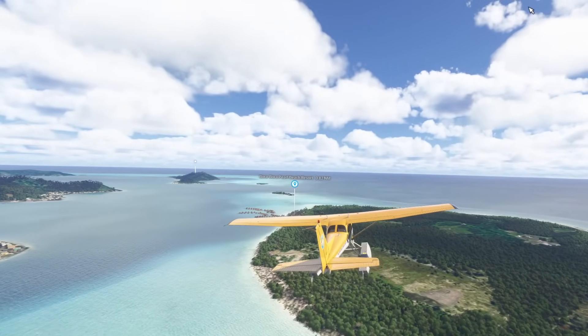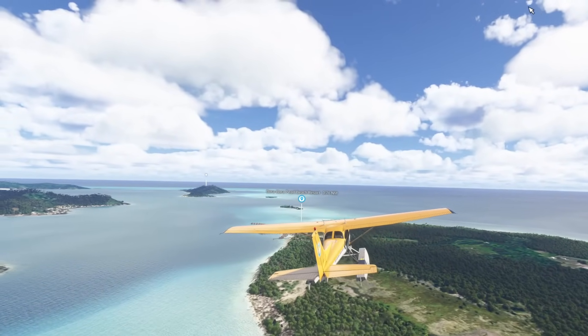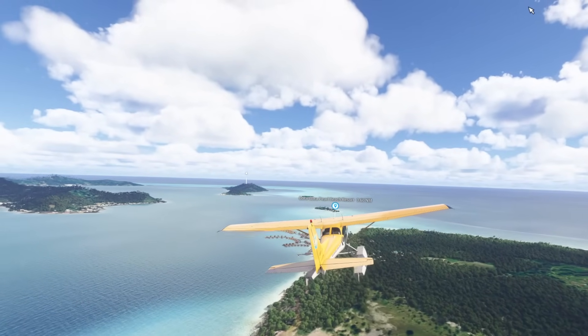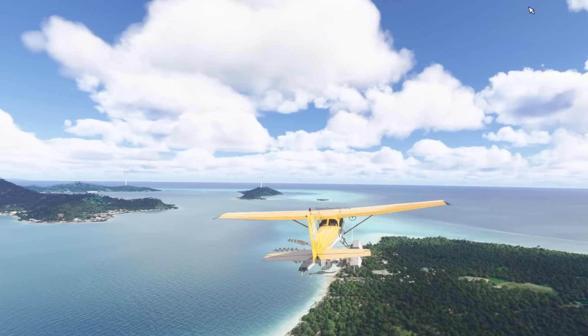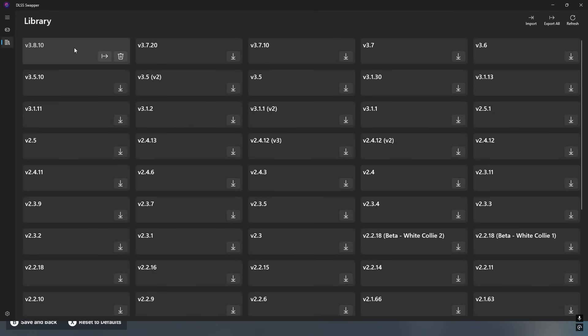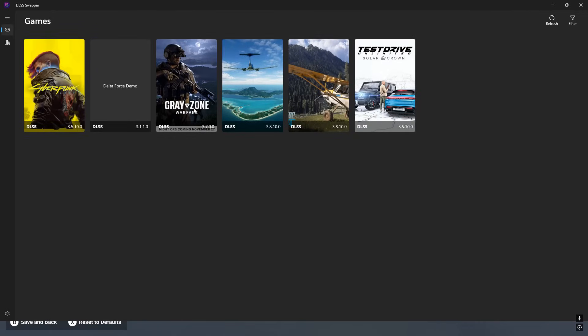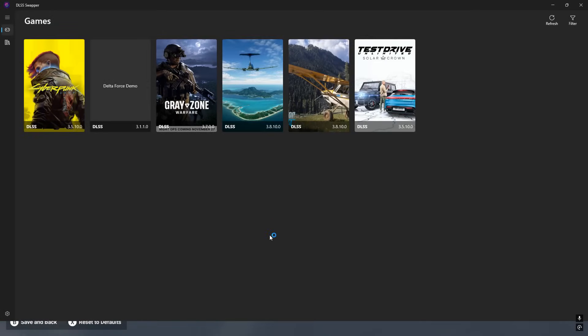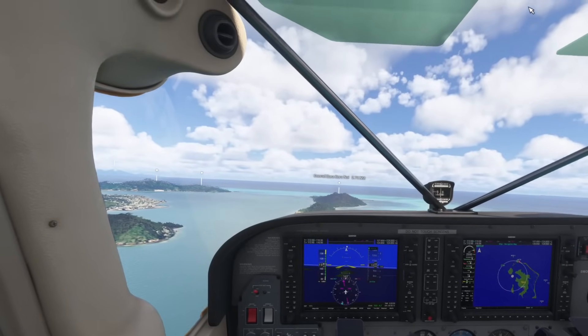For that you need to download the DLSS Swapper — see here on the screen. Basically what that does is it changes your DLSS file within the sim, and many other games as well. Once you load it up, it's a very nice little interface. Just download the latest version — in this case the one you're seeing on screen now — then go to MSFS 2024, and you can see there you can swap to the latest file. It's as easy as that.